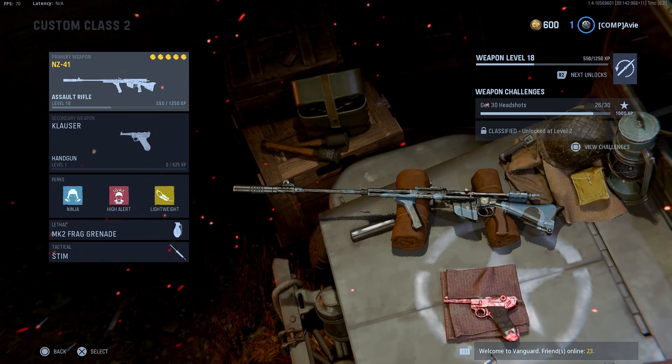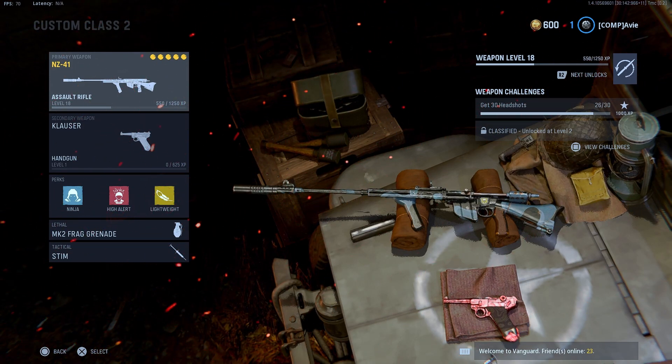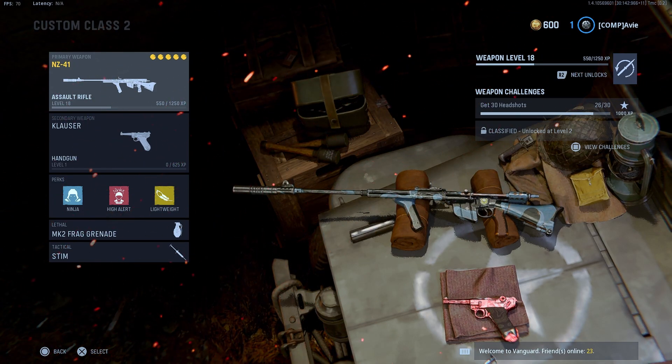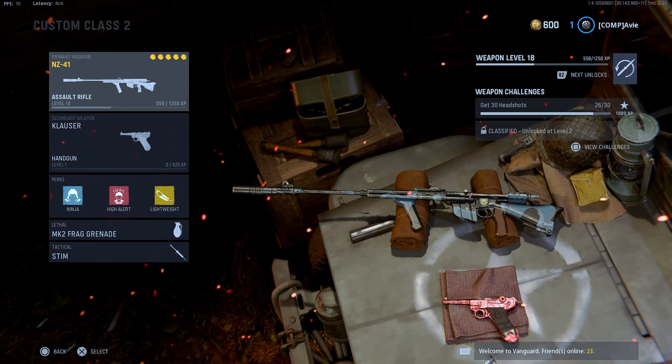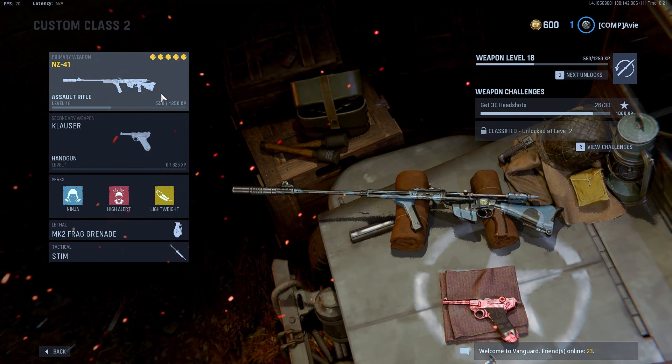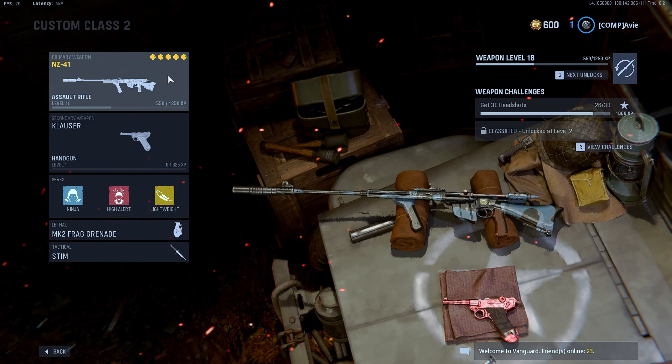What's up YouTube, I'm going to show you guys how to do the Damascus, also known as the atomic camo weapon glitch. It's super easy. You do have to be on PC and you do have to have a controller connected. So if you play keyboard and mouse, just have a spare controller and hook it up.